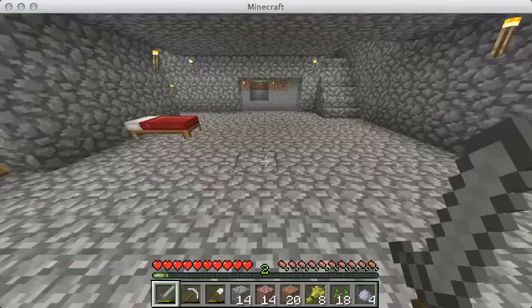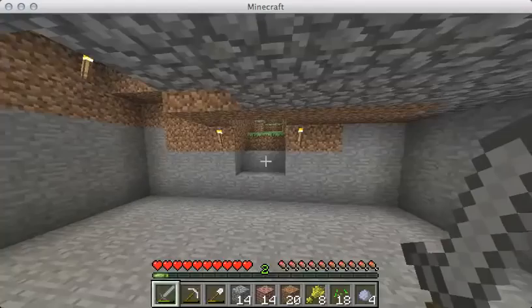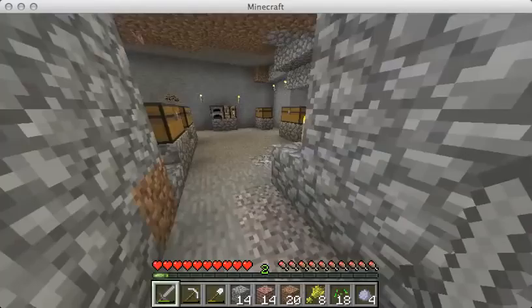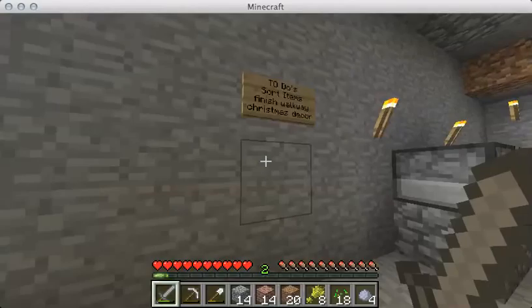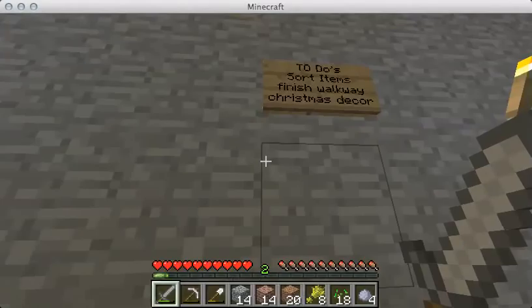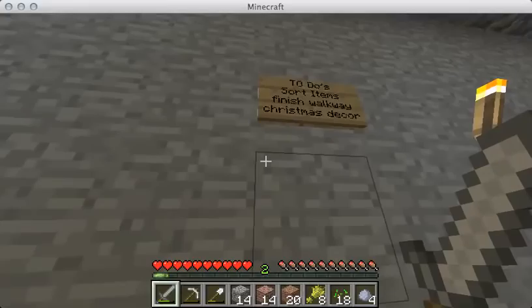There's my bed — no furniture in this room. It just kind of leads to the backyard; I'm not sure exactly what I'm going to put in here yet. Over here is all my chests and they're not labeled and not really well organized — I really do have to do that. Speaking of to-dos, I made a sign for to-dos: sort the items in the chests, finish the walkway that's just down from my soon-to-be farm, and finish the Christmas decorations.